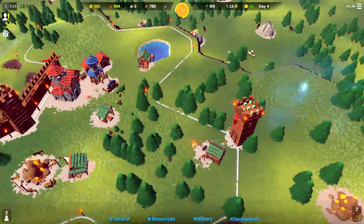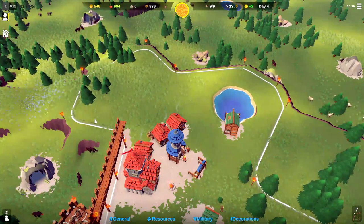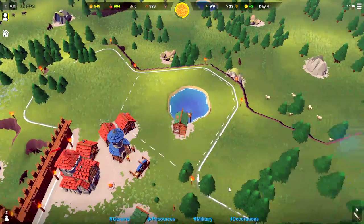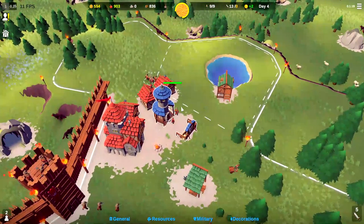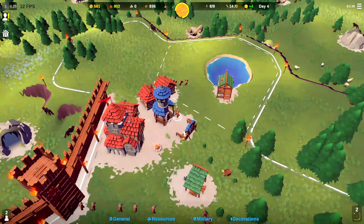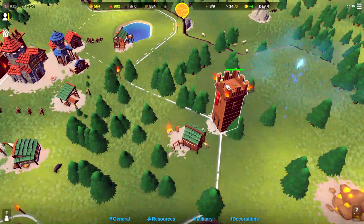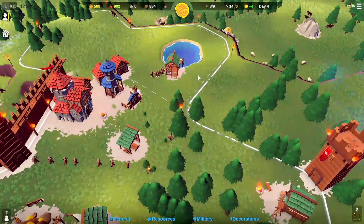We're going to move our archers over here to that tower. I also went ahead and purchased this plot over there. Our swordsmen were going to chase a wolf down, but let's go ahead and bring them there. We're training up a couple more archers, so now we should have a full nine archers for the tower. Let's grab these guys and put them up there so they should start to move over there.